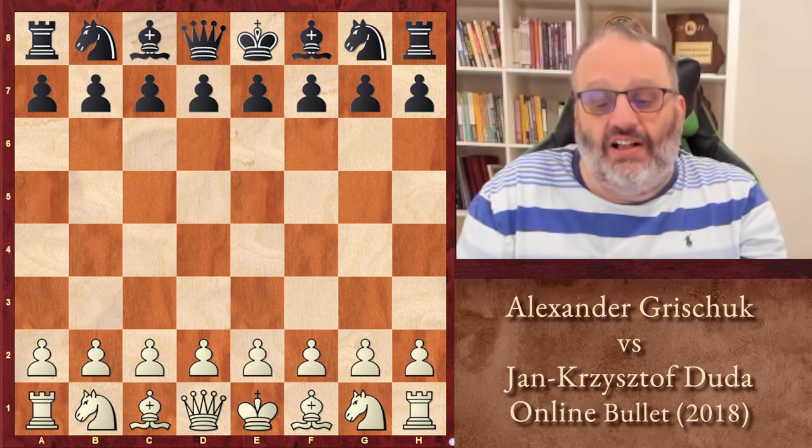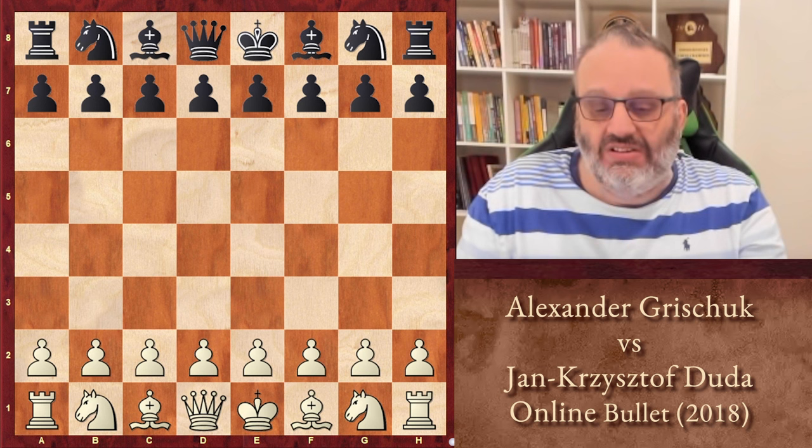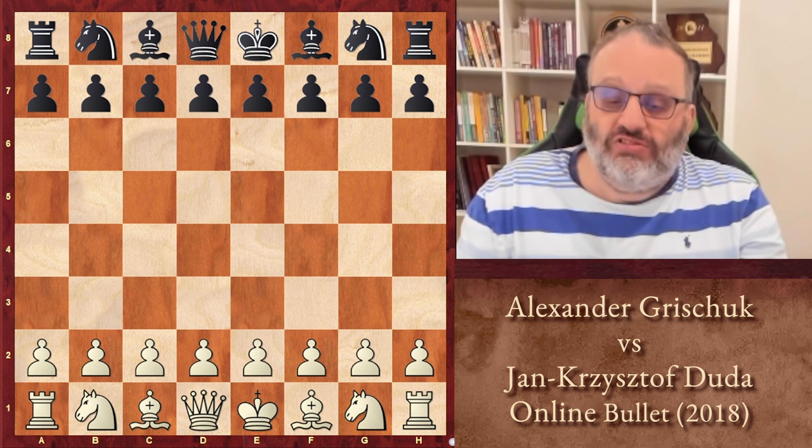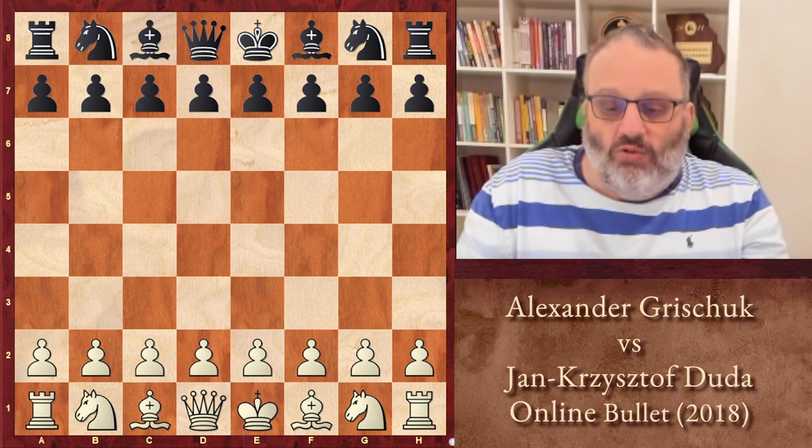I guess I was watching it live, or it was a big deal at the time, because Duda fell into a well-known opening trap and he couldn't even make it to move 11. The truth hurts. So this is Alexander Grishuk versus Jan Krzysztof Duda. They're both over 2,700 FIDE, way over. And this was played in one of the Chess.com speed events that they have with huge prizes.